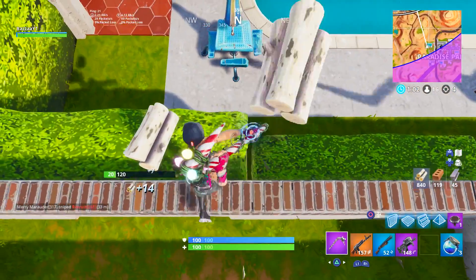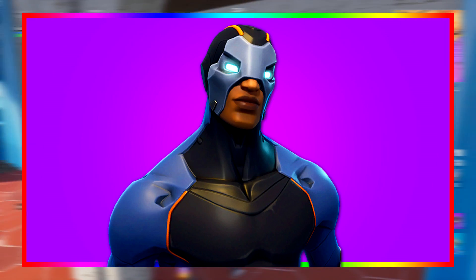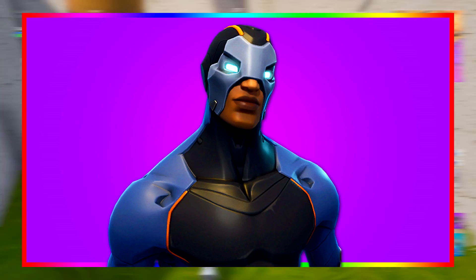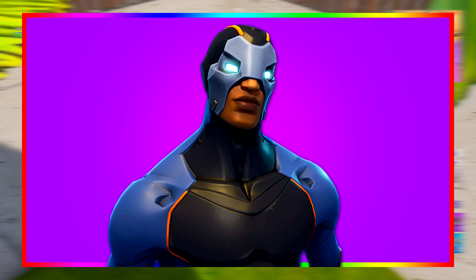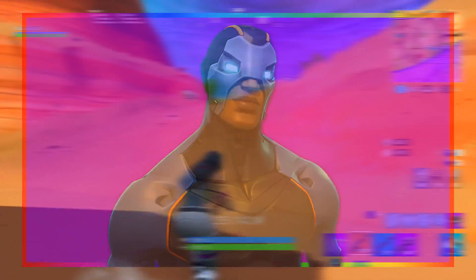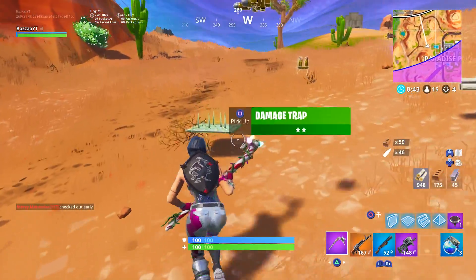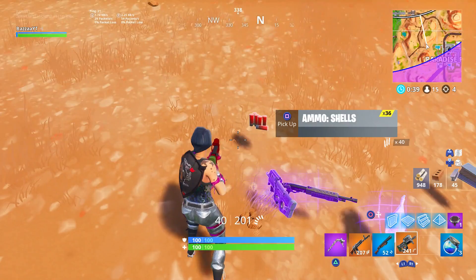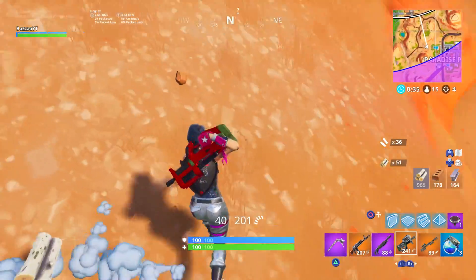Next we have the Carbide skin — the other Season 4 skin that came with the Battlehawk at the start of the Season 4 Battle Pass. The Carbide is okay, he's your average skin, nothing too bad. Not my favorite personally — I'm not a fan of the blue. But it's pretty cool that you can customize his armor and his light colors. Overall not too bad, definitely better than the ones we've had on the list so far.